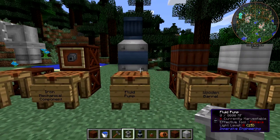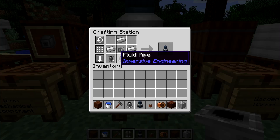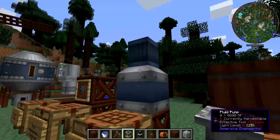Once you have those things, you can go and craft your fluid pump. The fluid pump is crafted with three fluid pipes, an iron mechanical component, and three iron ingots. So it's really not that expensive - mostly iron. And there you go, your fluid pump.